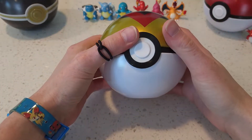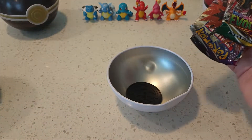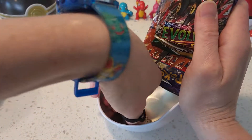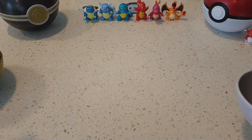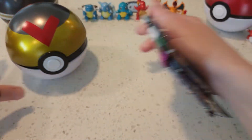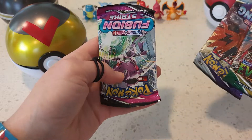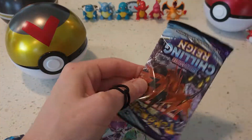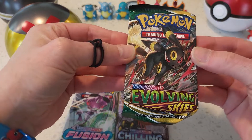Alright guys, I've got this open. Let's open this up and see what we got inside. Giant coin. Okay, these are the packs that we've got in there. We've got a Fusion Strike, a Chilling Rain, and an Evolving Skies.